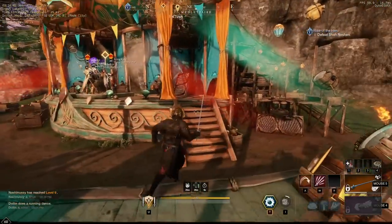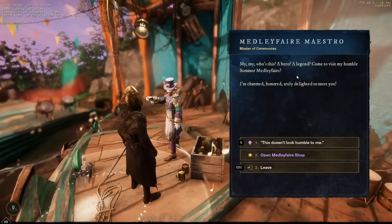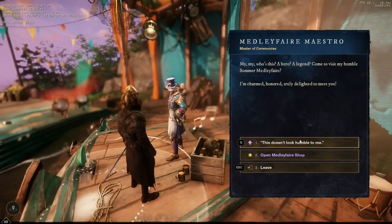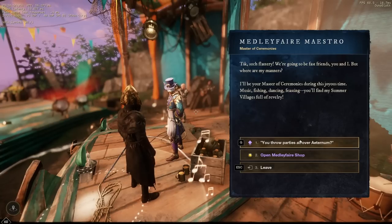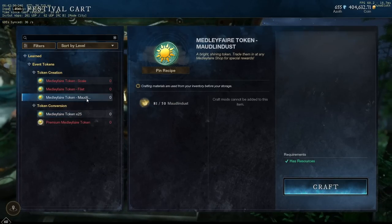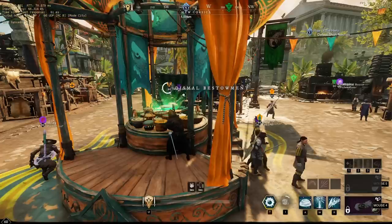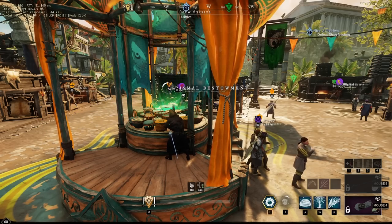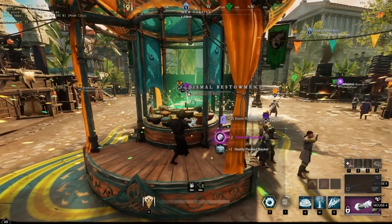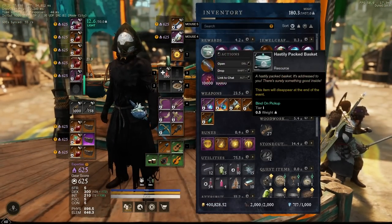First, a quick rundown of the event. The event has the typical four event spots across the map where you can go to a little town specifically for the event and do various activities. You also have the vendor there where you can do quests and redeem your tokens, and you have two crafting stations — one to craft tokens from things you gathered, and another one to craft fishing housing items. In every town that can be owned, you will also find the typical present in the middle of the town that can be looted once a day and also provides you with some gypsum and some extra gold.